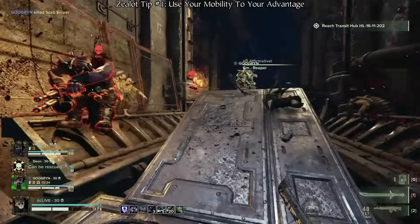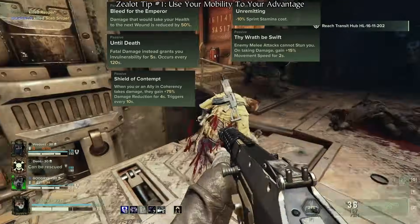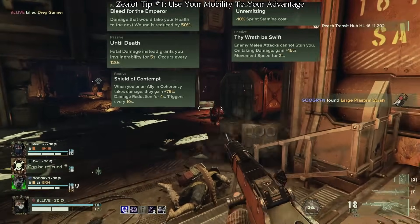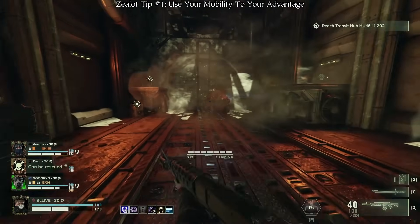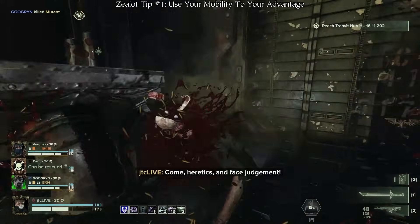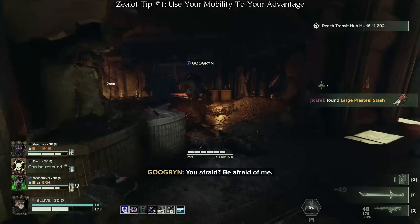While playing Zealot, you have both the fortitude to stand in the frontline and the speed to get there, so don't be afraid to use both to your advantage. The most effective Zealots freely move across the battlefield to be where their team needs them the most. If their backline needs them, then they're there at their side, and if the frontline suddenly needs them, then they will move there as well to offer their support.